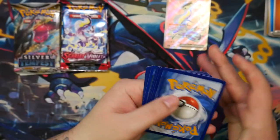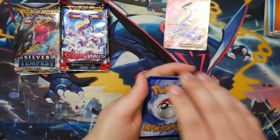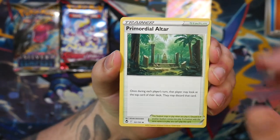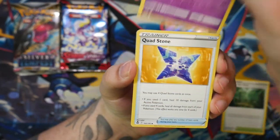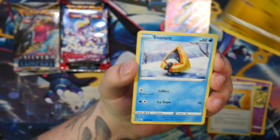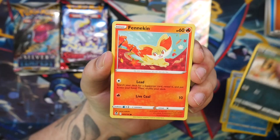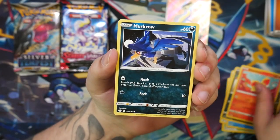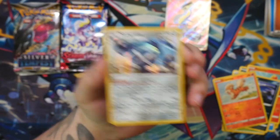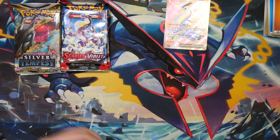We'll see if Silver Tempest can top this. There are a few cards that could top it from Silver Tempest, but we'll see if we pull either of them. Here we go — there is the code card. I've already gotten the card I wanted most from Silver Tempest, which was the Lugia alternate art, and the Regidrago I just bought. Maybe I'd like the Rayquaza from the Trainer Gallery. Nothing for this one — just a holographic Metagross and nothing in the reverse spot.